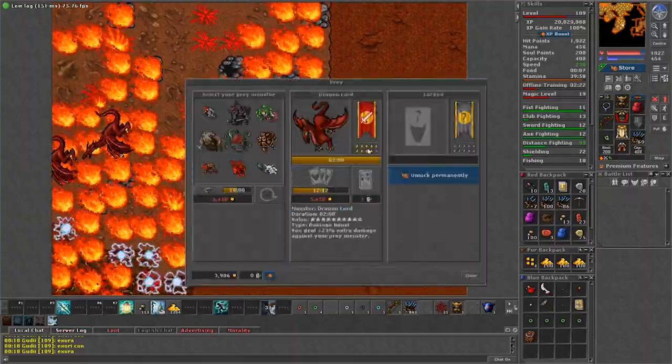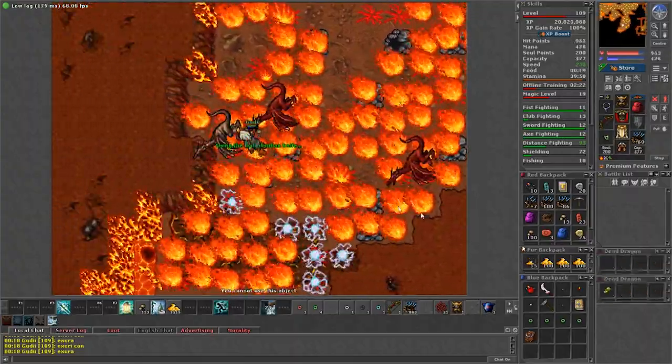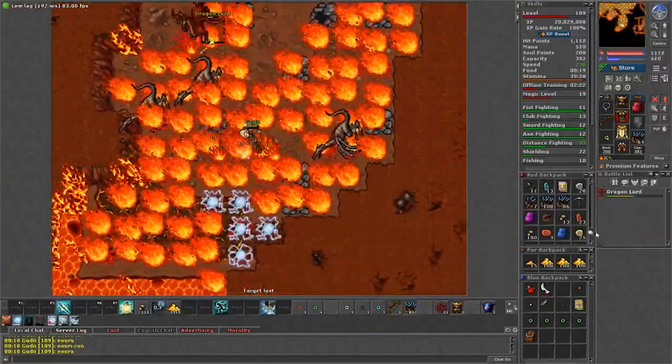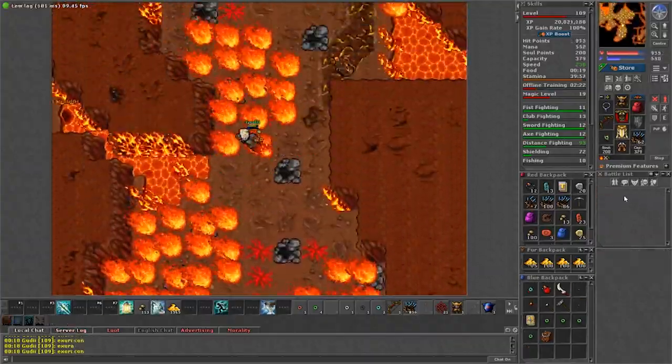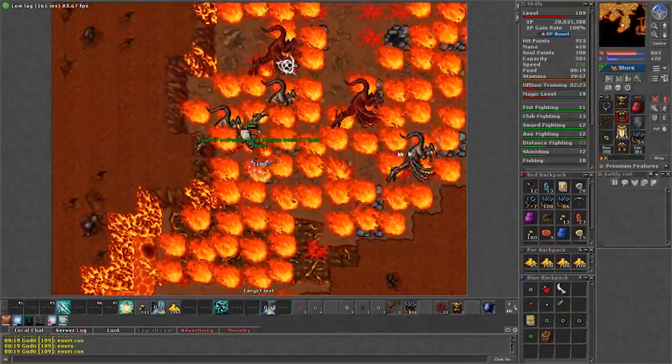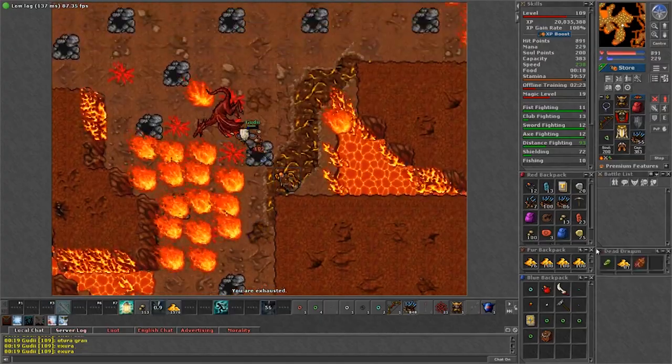After you clear the entrance just keep kiting from each room and you will be fine. Usually the spawn is fast enough so you don't need to bother going to the north side of the cave unless you are clearing too fast. It's not because the north caves are hard or anything like that — it's just that there's a lot more walking involved so it will most likely decrease your experience.